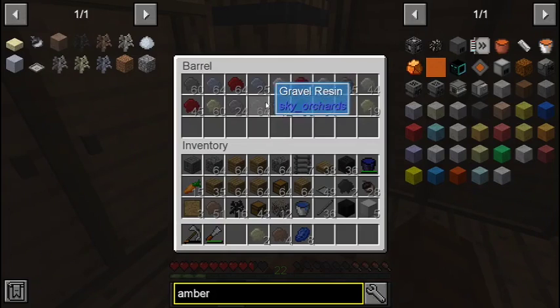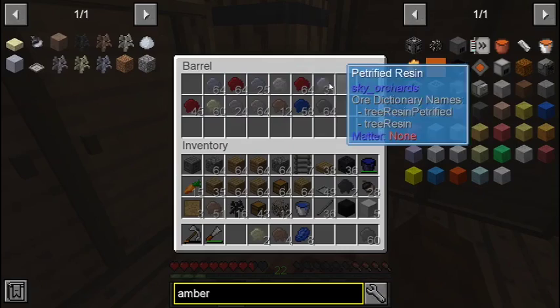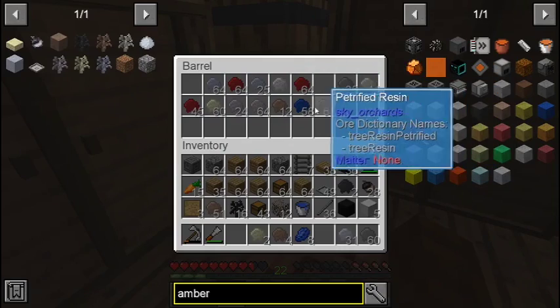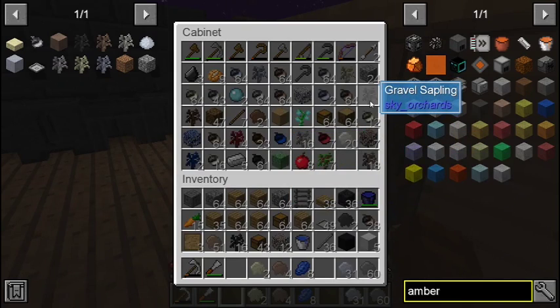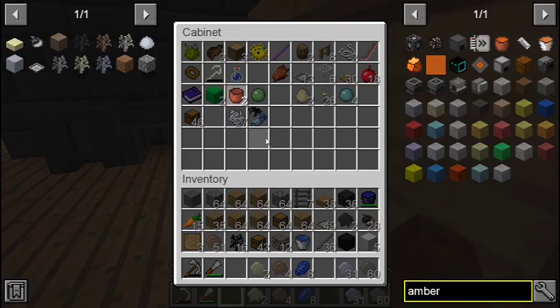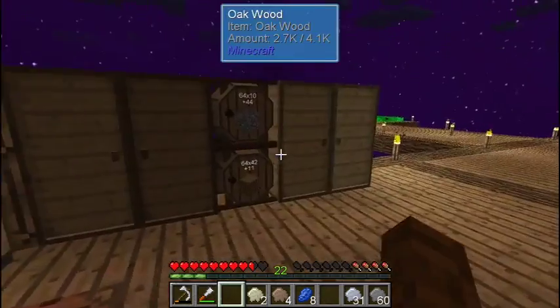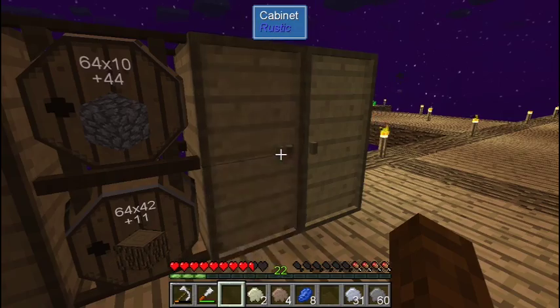I don't think I actually have that. We've got petrified and tin but I need to get lead and some light grey stuff. Do we have any of those flowers? No, it doesn't look like we do.